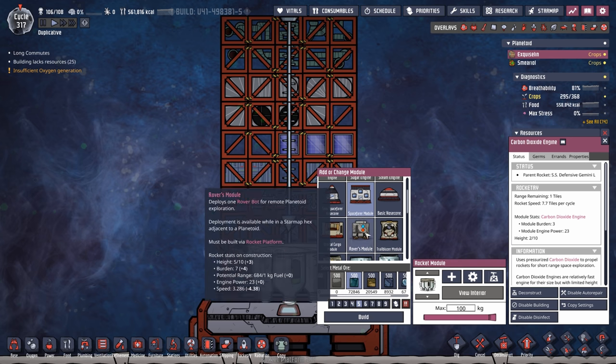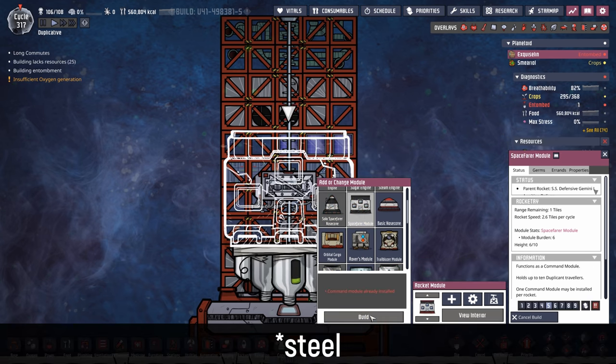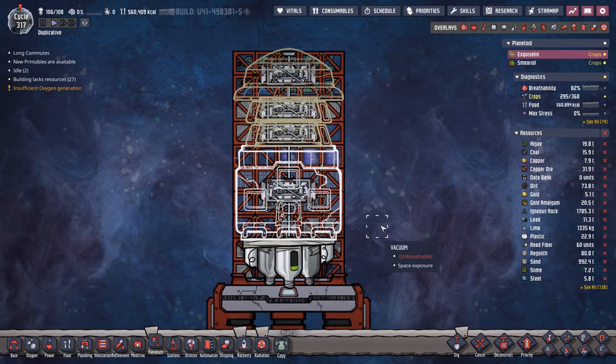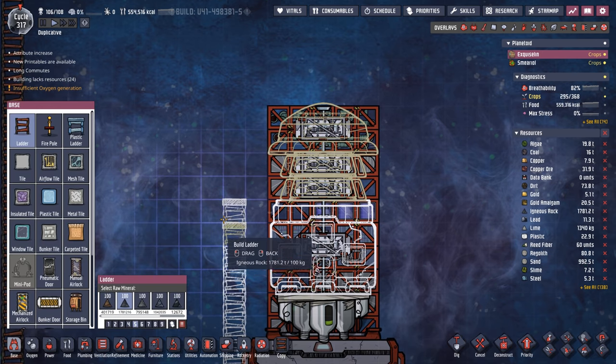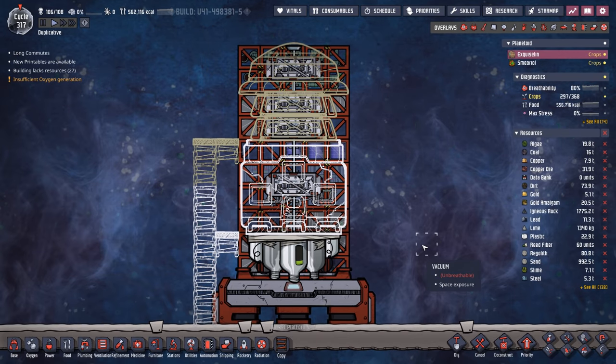The carbon dioxide engine can't hold much of a rocket, and that's okay. We're adding a spacefarer module — we're making it out of steel even though we probably don't need steam — plus a couple of solar panel modules and a nose cone. It's a very small rocket but it'll do everything we need. We'll build an ad hoc gantry with some ladders and that should cover the external part of our rocket.